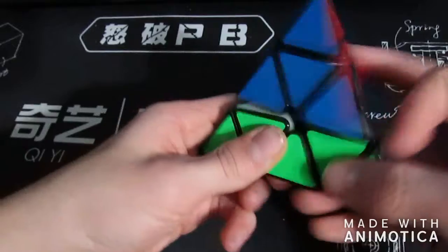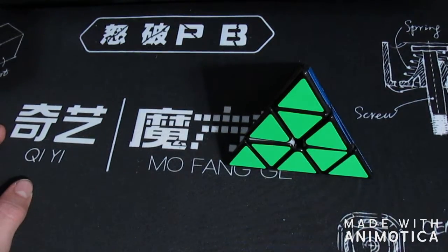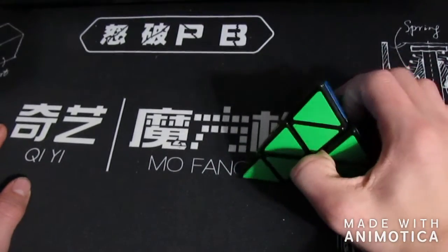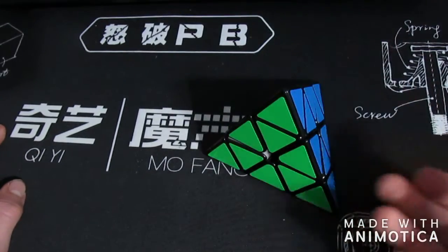For Pyraminx, I'm using my Million Magnetic. I would love a sub 5 average, and sub 4 single is probably around where I'm going to get. If I do pretty good and other people do average, I might be able to get third, but I'm not really going to worry about that.